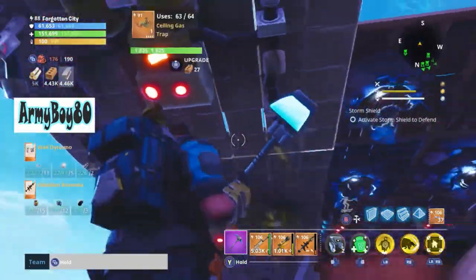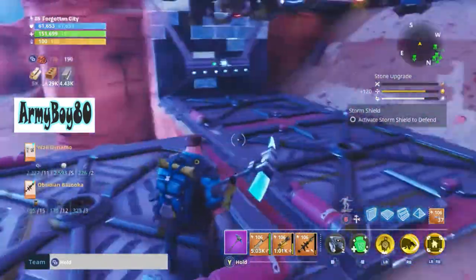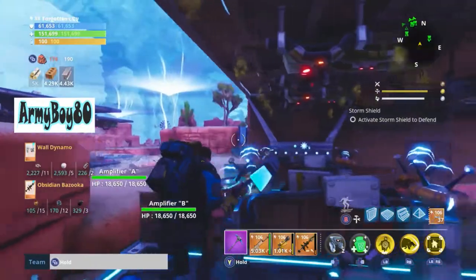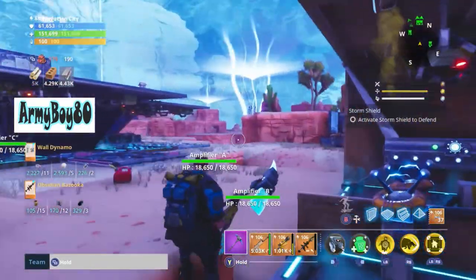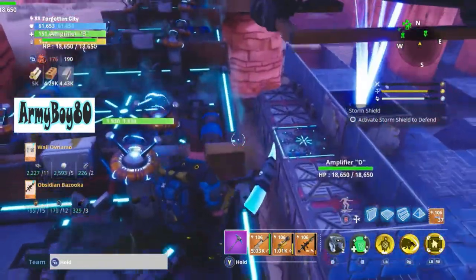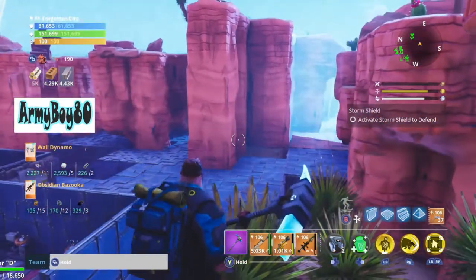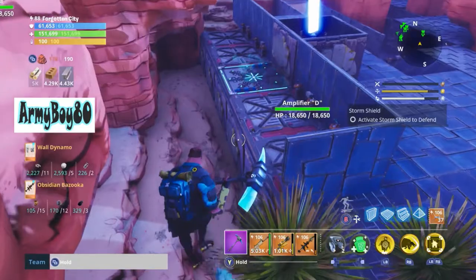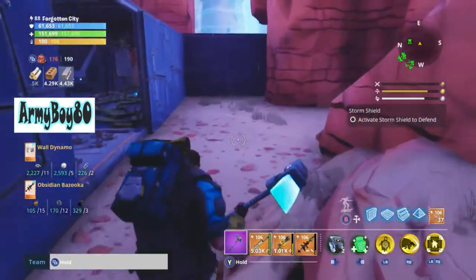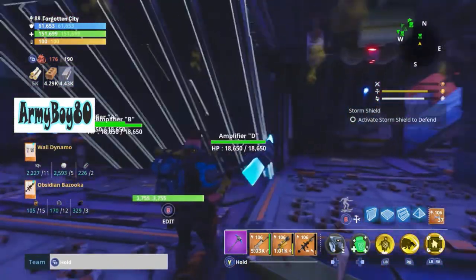Some of it was building on the fly because I didn't know exactly where they were going to come from. They might have spawned up there and came down — that's why I did all this. Then they were spawning over there on that opposite side too, but there's a bunch of just kill traps. These tires actually activate when there's a bunch of mobs falling down — they do activate and they do drop all the way down. So yeah, three tiles — you can actually do it a lot higher than that. Anyways, down to Amplifier D.